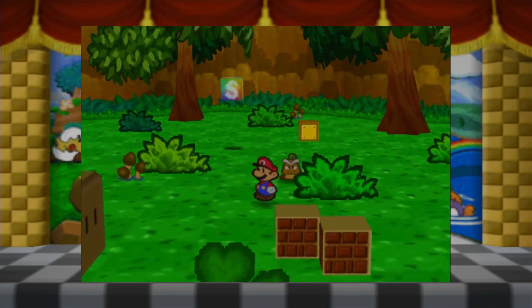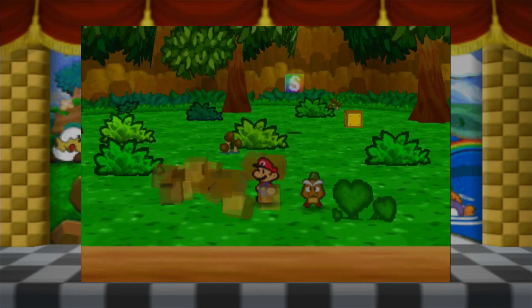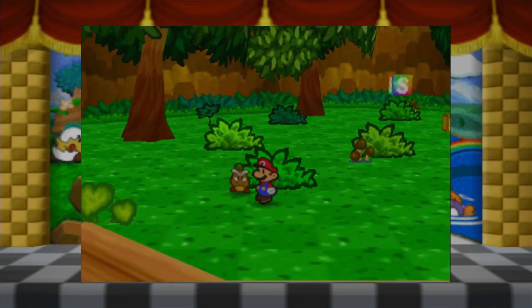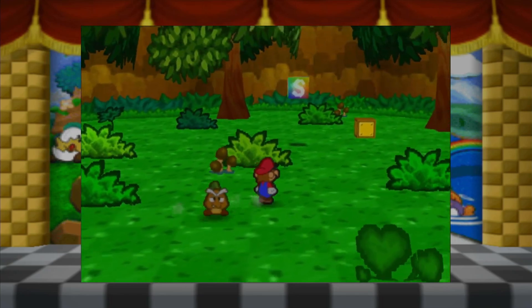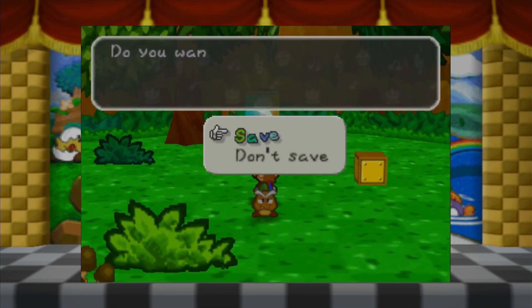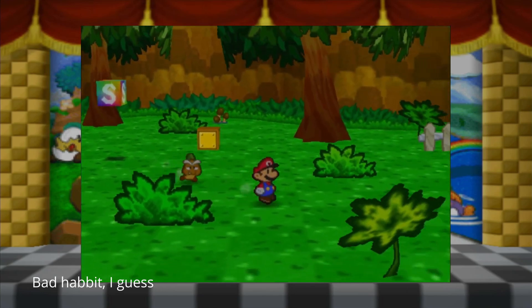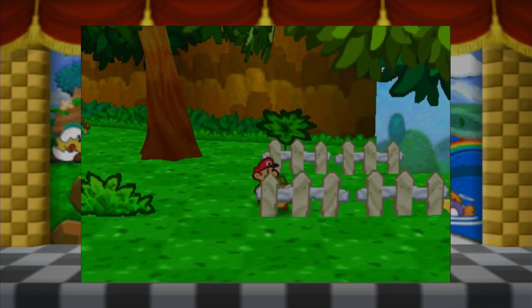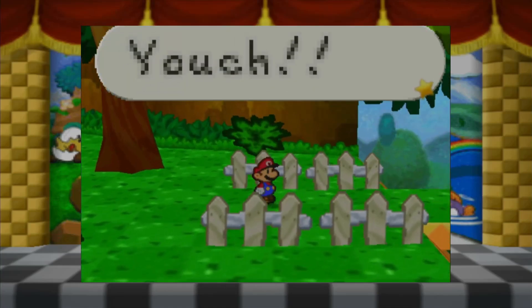There's more blocks to break. Let's try this - nice. Nothing's in there, that's sad. I'm a sad plumber man. Let's go ahead and save once again because I'm paranoid - I just like over-saving. Save completed. Oh man, well we can go back here. That guy just walked through the fence - there must be a gap. We found the hammer so I guess we should head for home.